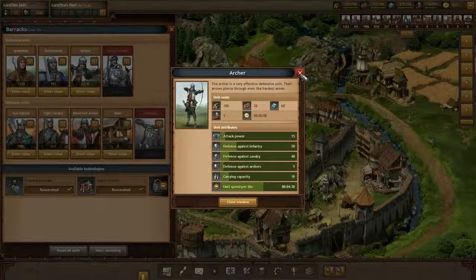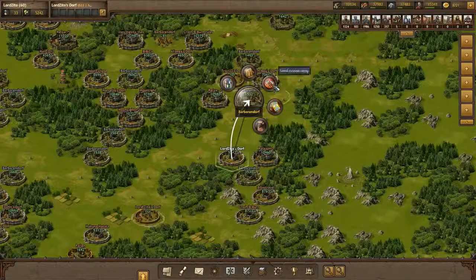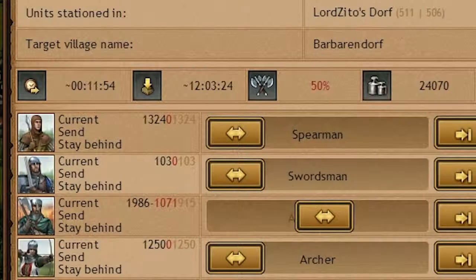Some of them, like the archer here, have been introduced last week already. When you have some units you can start sending out attacks. Of course you could immediately attack your neighbor, but especially in the beginning it's important to not forget farming those barbarian villages for resources.